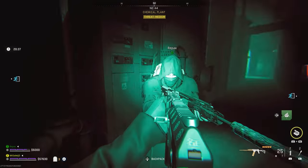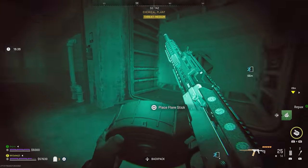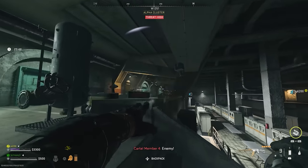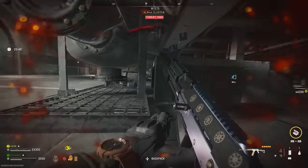With the jumper cable and the battery, you want to insert those in, and then to the left and right of you, you'll now be able to activate a button to open the bunker doors that will lead you into the alpha cluster. Once you've got that, make your way to the complete opposite side of the alpha cluster room where you're going to find two sentry guns and some really difficult AI, so be sure to take them all out first.